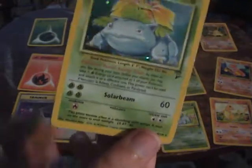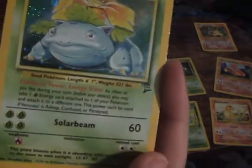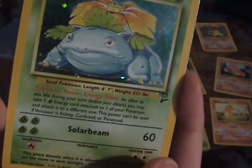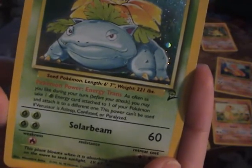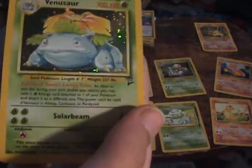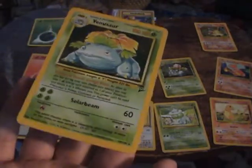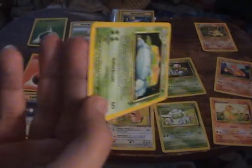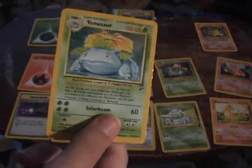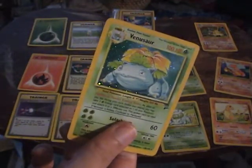Now for Venusaur. Venusaur is a very excellent and destructive Pokémon. Solar Beam does 60 damage for four energy, which is a pretty good attack, and the artwork is fantastic. His power, Energy Trance, lets you take one grass energy card attached to one of your Pokémon and attach it to a different one, as often as you like before you attack. So basically you can move all the grass energy to Charizard, and then Charizard can use Energy Burn to transform it into fire. Energy Trance is a very fantastic power, and Venusaur is definitely recommended.